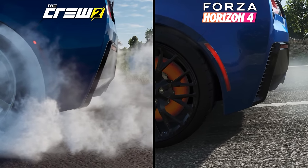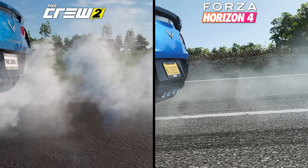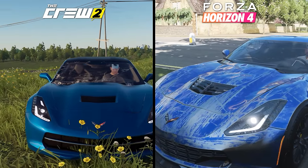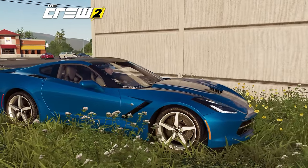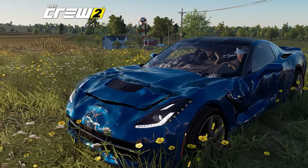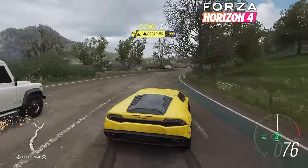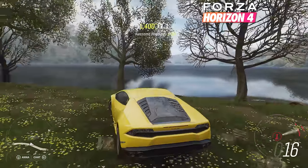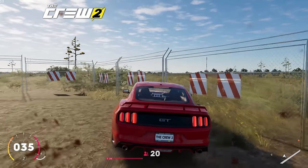Smoke effects also appear more distinctly in The Crew 2, with thick clouds appearing when burning out that look more impressive than the small amount formed from Forza Horizon 4's burnouts. But then we have the damage modeling, which looks absolutely pathetic in The Crew 2. Driving headfirst into a wall resulted in almost no damage other than a cracked windshield. The vehicle can be damaged more with multiple crashes and rolls, but even at its maximum damage level, The Crew 2's damage modeling doesn't match the quality of damage in Forza Horizon 4. This also extends to environmental destruction — one of my favorite things in Forza Horizon 4 is the destructible stone walls and fences that go flying when you smash into them. The Crew 2 has destructible objects, but not nearly as many and not nearly as complex.